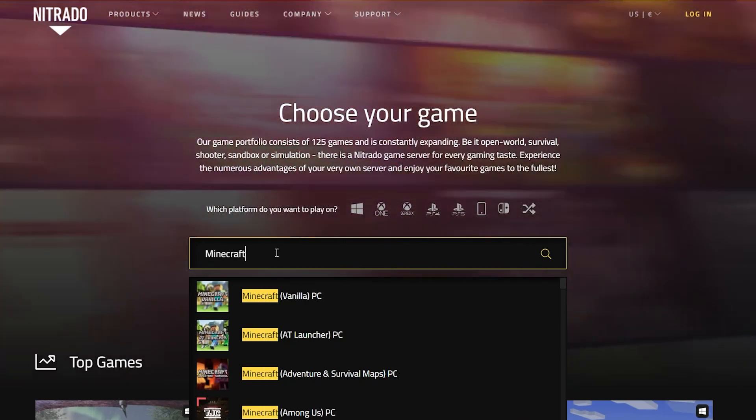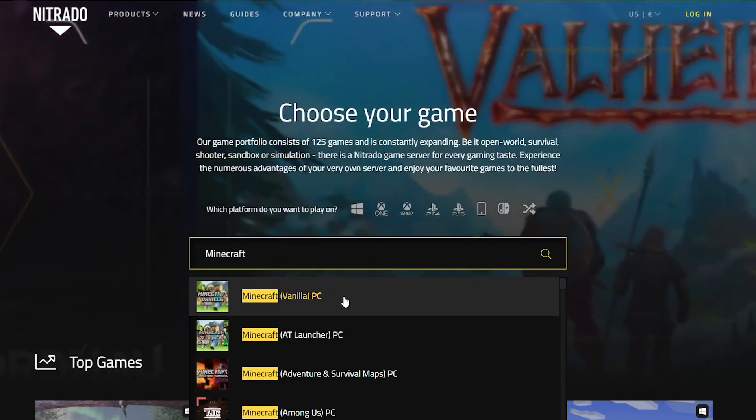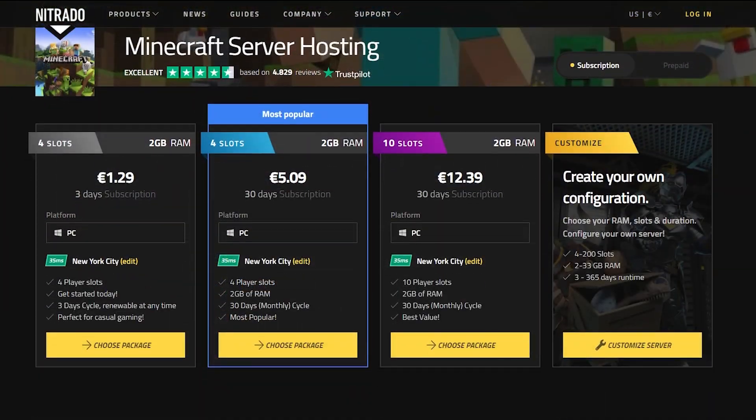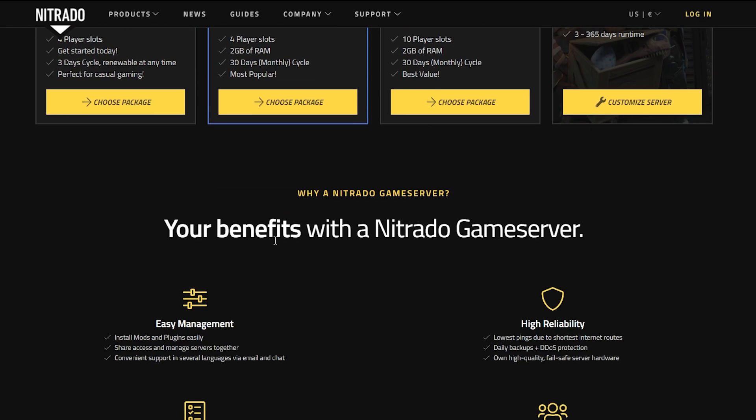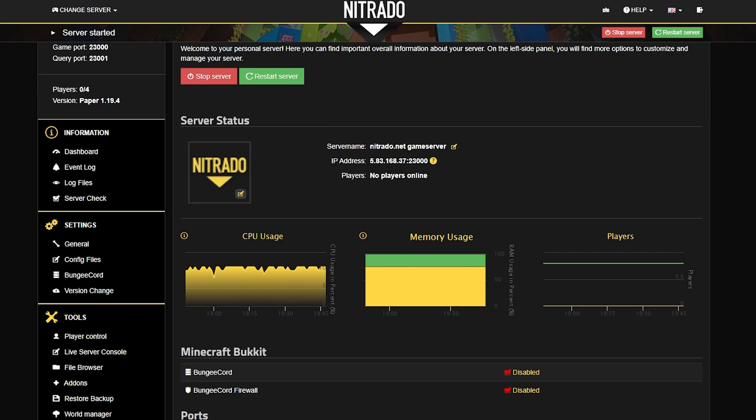The first thing that we recommend is that you maybe take on one of our Nutrato servers. There are many different reasons why this can be a beneficial thing to you and your friend group. From having support 24-7 to being able to play more than just Minecraft — up to 150 different types of games — this is definitely a good reason to choose a Nutrato server.